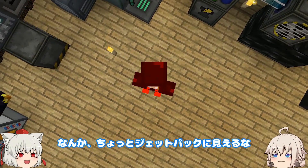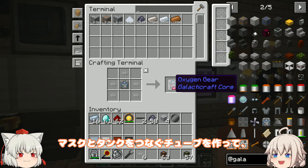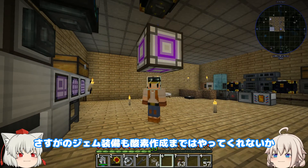こんな感じで、スキンにも反映。なんか、ちょっとジェットパックに見えるな。酸素マスクと、マスクとタンクを繋ぐチューブを作って、念のため、パラシュートも装備。これで宇宙に行けますね。さすがのジェム装備も酸素作成まではやってくれないか。